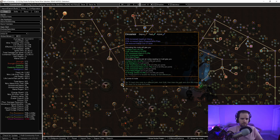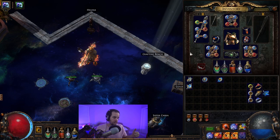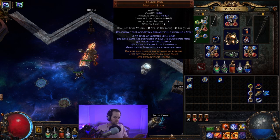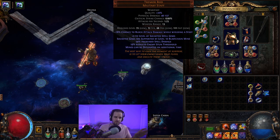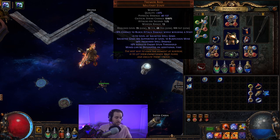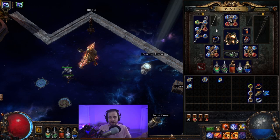Bossing is going to be very important in this league, and you need to know a little about gearing your character when you hit the end game. This character is relatively easy to gear — it doesn't require any super expensive uniques. The Tremor Rod staff is pretty sought after in the first couple of days because mine builds are very powerful early on, but this is a very common unique that drops a lot. If you can't get this on day one, don't feel too bad — the build will still work fine with just mines in a random chest piece. If you are a top tier player, you probably already know what you're doing and don't need this video.